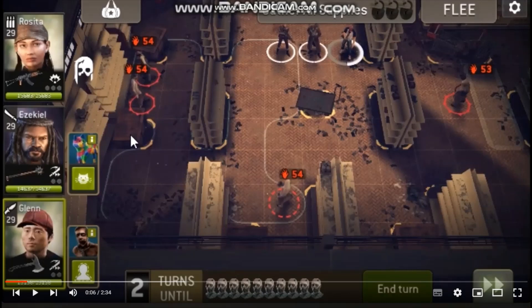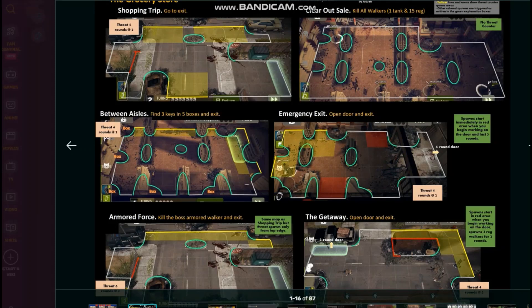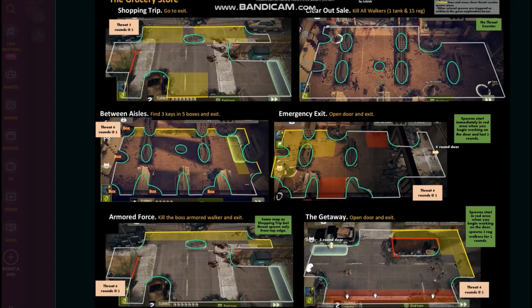So now we have the 'Between Aisles' map, which I think is one of the horrible maps in the game. We have spawns from each direction. Looking at the spawn map, we have spawns on the top and on the right. At the finish line and one tile below the finish line, that could help block some spawns. We have to open three out of five crates.